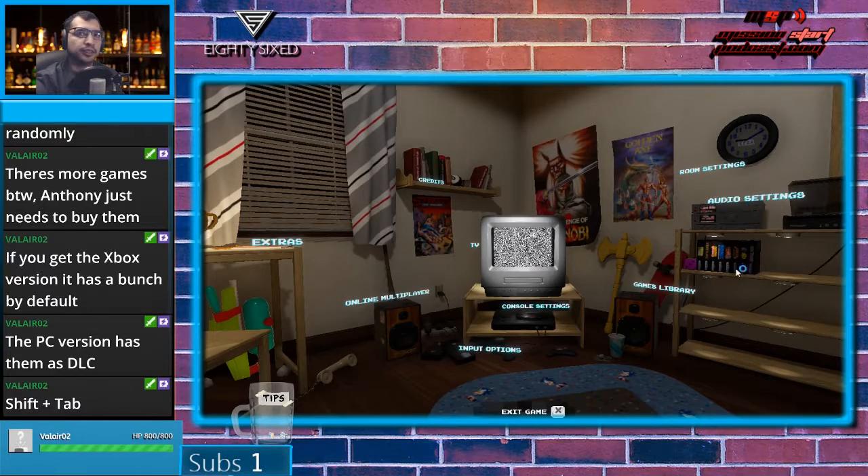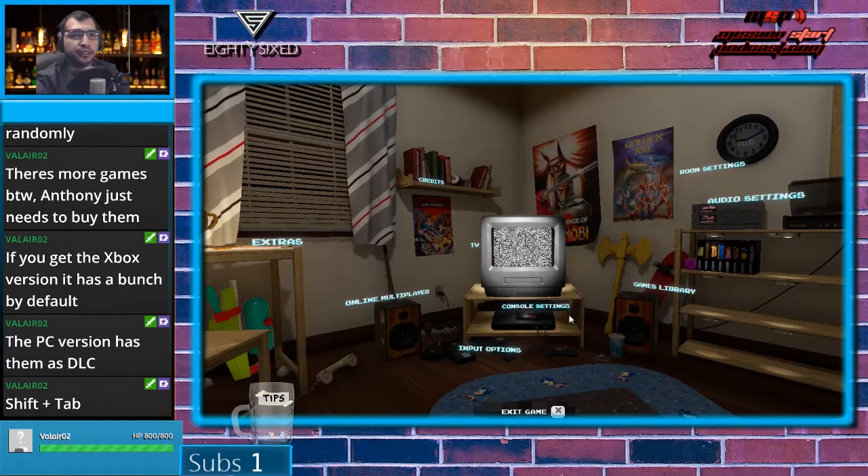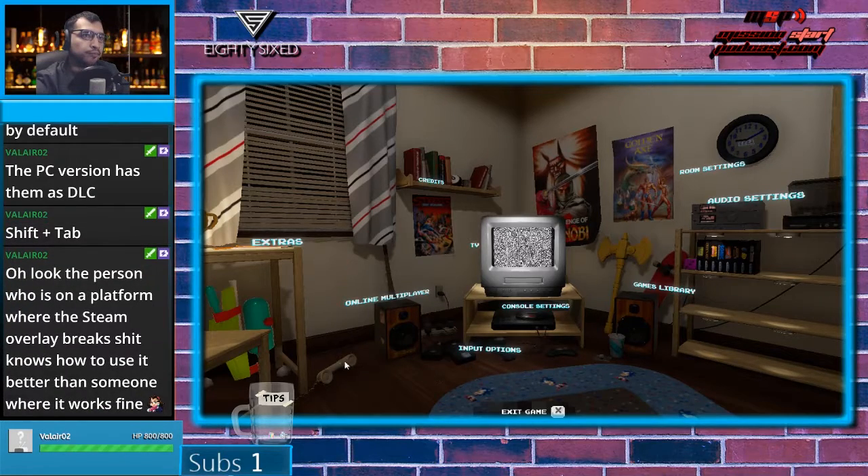I'm pretty sure they're cheap, but I don't know. There's got to be a spot where you can just straight up go to them. We'll have to do it outside of the game, though. I can do shift tab — I'm doing it right now. You can't see it on screen, but it brings up the menu, which I can probably go to the store to find out. Community discussions, guides, achievements. Yeah, more than likely have to buy them.